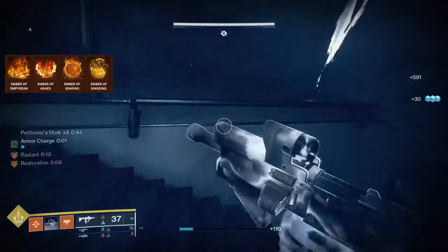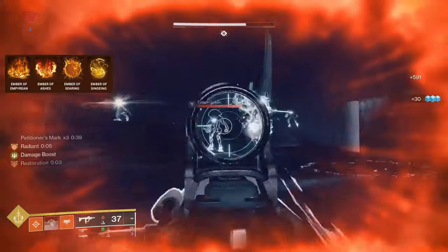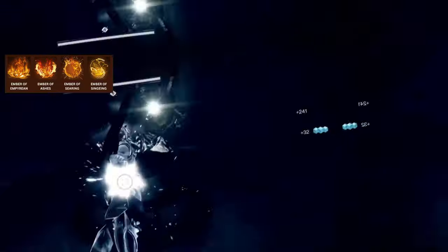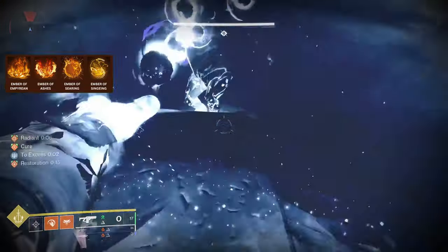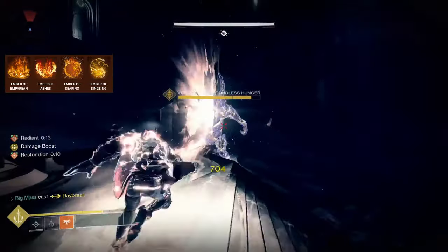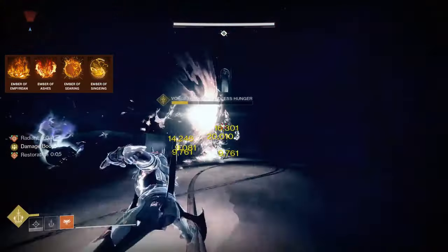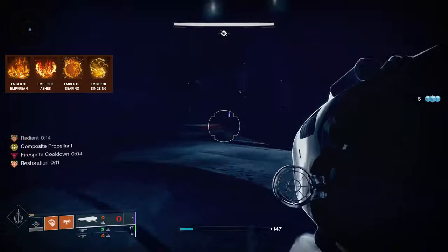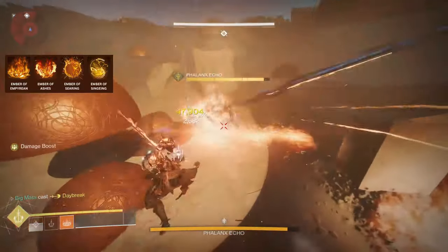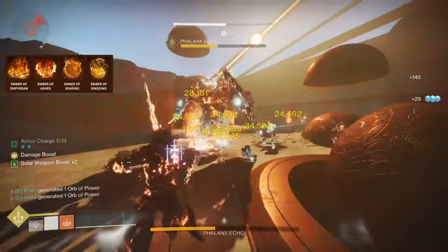I'm also using Ember of Ashes, so that we are going to apply 50% more Scorch stacks per target. Scorch is what is going to be making everything in this build work so well together. Scorch is an effect that causes enemies to take damage over time, and after you apply 100 Scorch stacks, it will cause the enemy to ignite, causing a high amount of damage. Our next aspect is Ember of Searing, so when we kill Scorched targets we're going to be granted even more melee energy, so that we can keep clicking our fingers and killing everything, extending our restoration and Radiant. Scorched targets that we defeat will also create a fire sprite, which will give us 12.5% grenade energy.